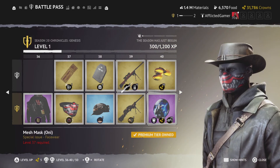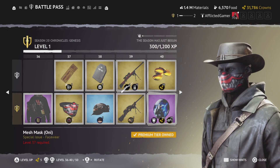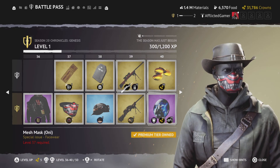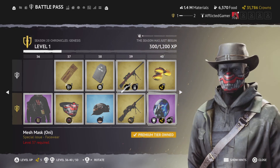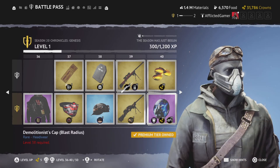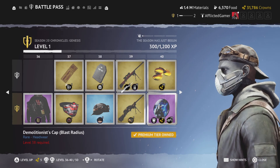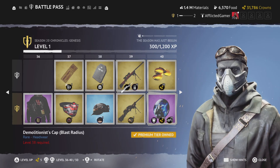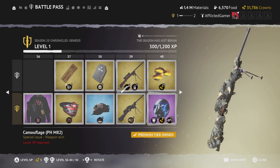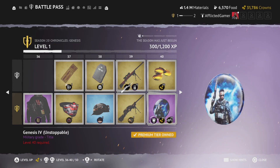That is awesome. I'm sorry if I say that a lot, but I really truly feel this way when I look at these items. Mesh mask for Oni — right on. Demolition cap, blast radius here at tier 38. After that we've got a camouflage skin for all you camping snipers out there — that's all I have to say about that.